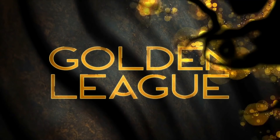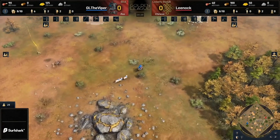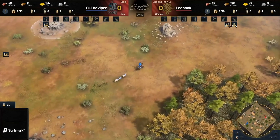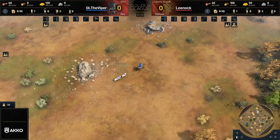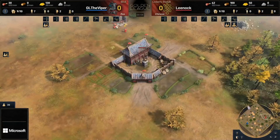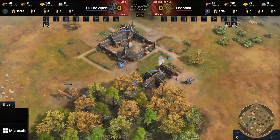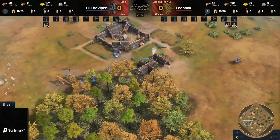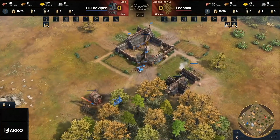Game number one, ladies and gentlemen. Welcome to this best of three between Leenock and the Viper in the Golden League. On the right side spawning in as the red Chinese is going to be Leenock, and on the left side spawning in as the blue Rus player, it is the one, the only, the fan favorite — the man, the myth, the legend — it is the Viper.